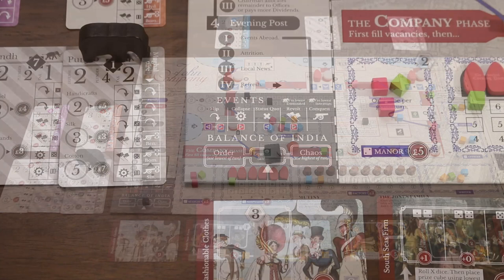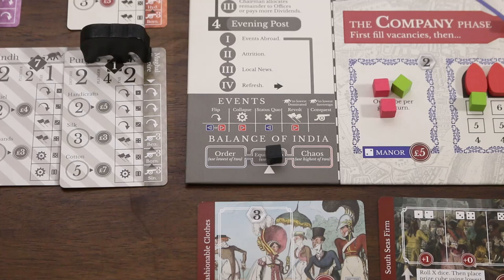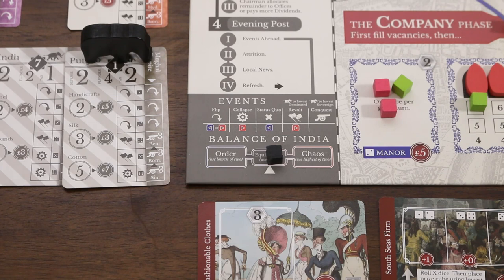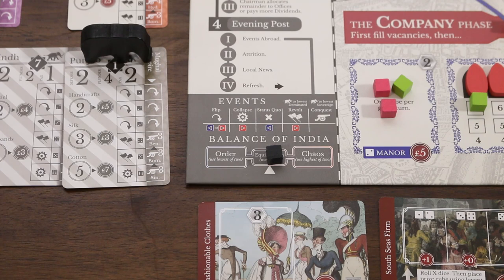The general stability of India as a whole is represented by the balance of India track — it exists in either order, equilibrium or chaos. At the end of each turn an evening post card will be drawn, the resolution of which will cause the elephant token to move and events to occur in regions it passes through and finally lands on. If the balance of India is order we roll two dice resolving the lowest numbered event; if it's equilibrium we roll one dice; and if it's chaos we roll two dice but resolve the highest number. Largely, low number events are more positive and high number events cause a region to deteriorate.